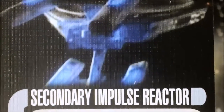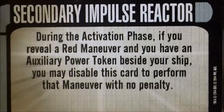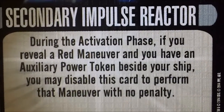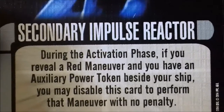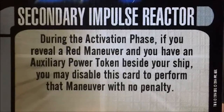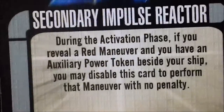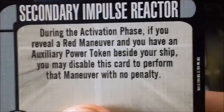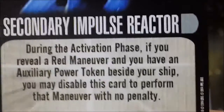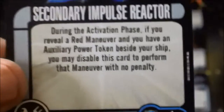Our last card for this pack is the Secondary Impulse Reactor — a tech upgrade for one point. During the activation phase, if you reveal a red maneuver and you have an auxiliary power token beside your ship, you may disable this card to perform that maneuver with no penalty. This is most useful against the Ferengi EM Pulse, which puts an auxiliary power token on you. In OP play, opponents use that to force you into a penalty on a red maneuver — like a come-about — potentially flying you off the board. This counteracts that, and it can also let you pull double red maneuvers in a row if needed. For one point, if you've got the extra point, why not?